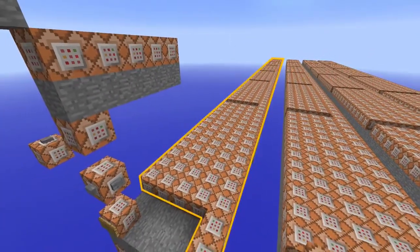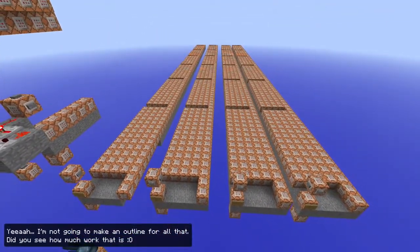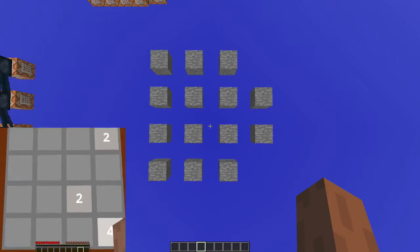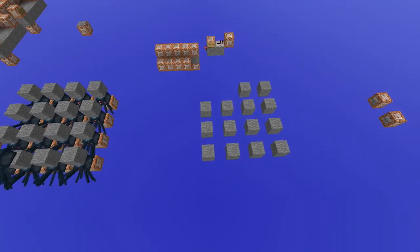So these 13 command blocks are the logic behind one single step. This entire row makes all six steps work, and this entire field makes one direction work. All these four fields make all the directions work, and then there's this last row of command blocks that makes sure there's a new tile added every time you make a move.